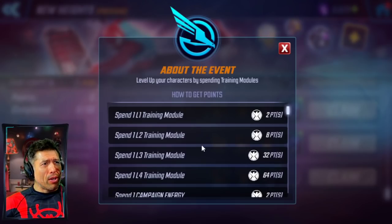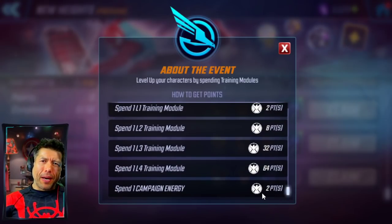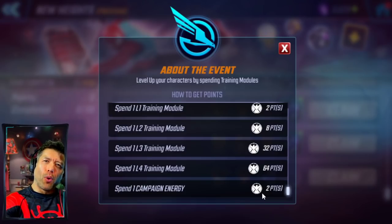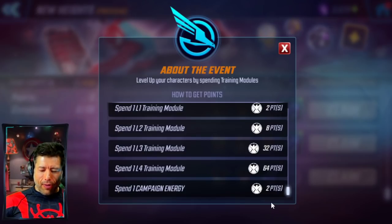Most of your score is going to come from spending L4, L3, and L2 training mats — this is where the most points come from. You'll also get some points for spending campaign energy. If you're spending the normal 600 per day just to get your keys, that should get you 1,200 points per day towards these milestones just for doing your normal activity. And if you're spending even more doing those 100 refreshes, that'll reduce the L4 training modules you have to spend.